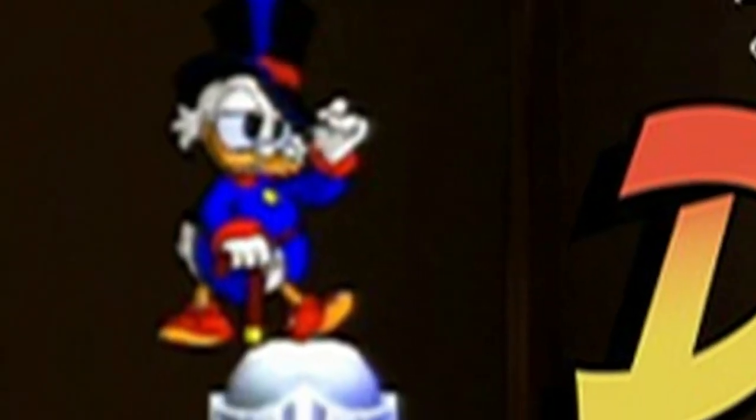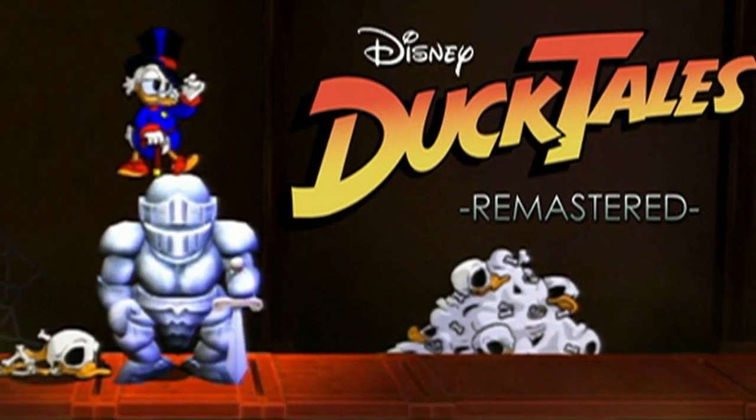We've been working really closely with Disney to make sure all the characters look absolutely right. They go through with a fine-tooth comb — for instance, making sure the number on the Beagle Boy is the official correct one. If you notice, Scrooge is wearing his blue outfit, like from the actual cartoon — in the NES version he had his red coat. So for this one we're using the cartoon look. The background of Transylvania is more modeled after a scene from the cartoon, and the bat actually looks like a bat from a particular episode of DuckTales.